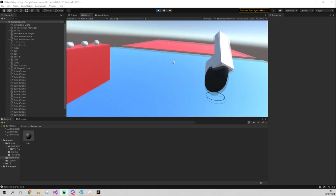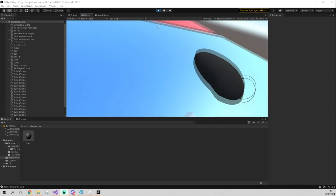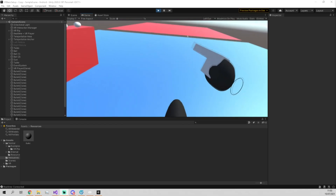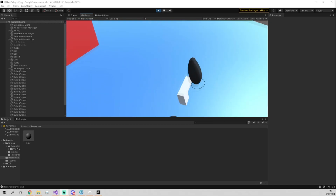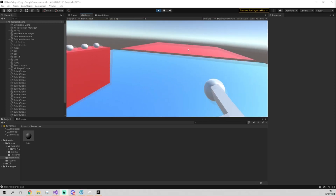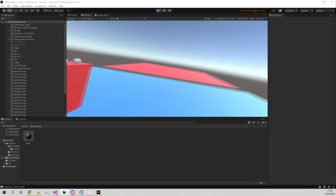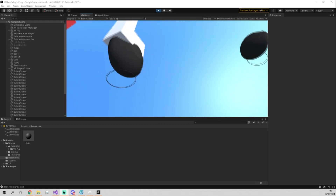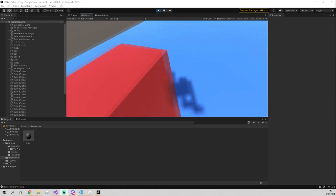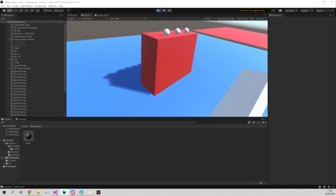Next I'm going to show you how to sync custom data, because right now the only data we've been syncing between clients is RealtimeTransforms and instantiating objects. The next thing I want to show is making a light which shines in the middle of the floor, with a little cube where when you pull the trigger it changes the color of the light.